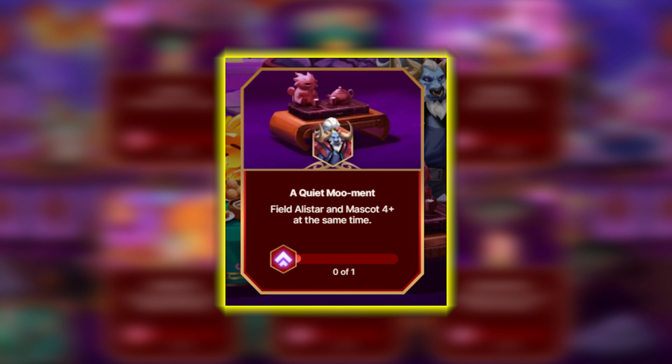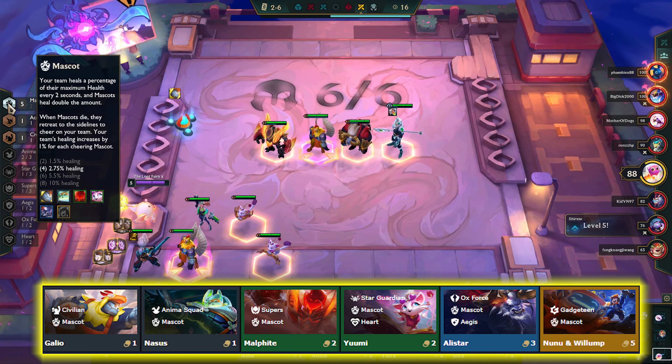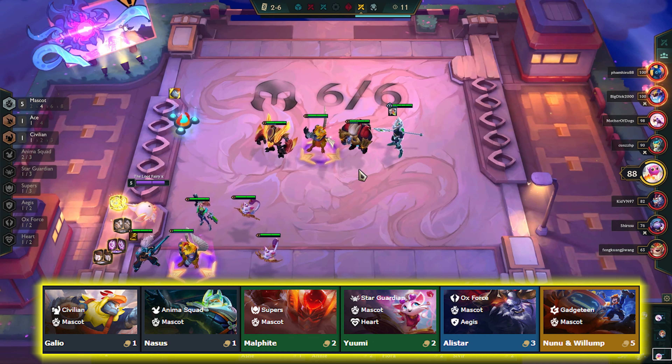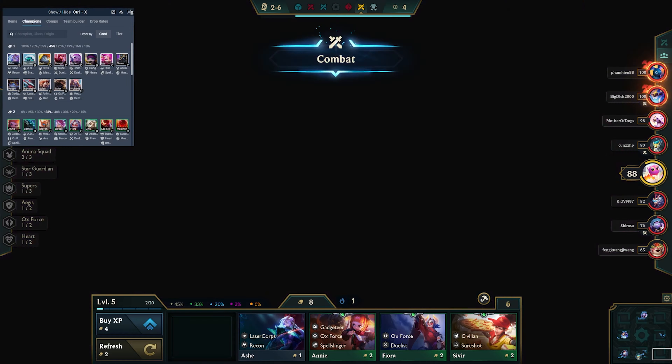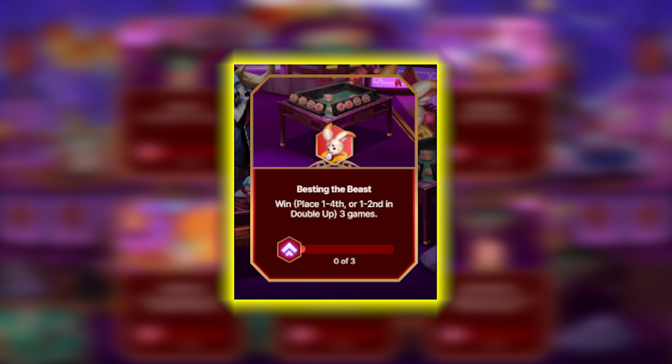Next, field Alistar and four Mascot traits at the same time — the Mascot champions are shown on the screen. I use the Porofesa app on the left; just type in a trait or champion and it shows you everything you need to know. The final mission of phase three is to win three games. In TFT, winning classifies as placing between first and fourth, or first and second in Double Up. This is probably the hardest task because you really rely on having a good comp and sometimes you get knocked out pretty quickly.